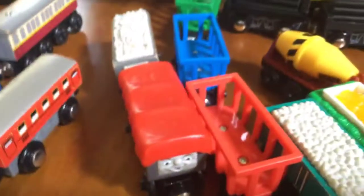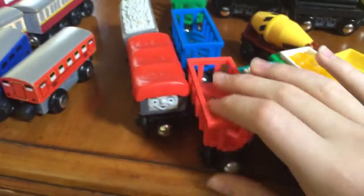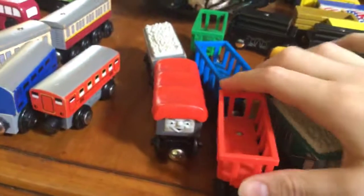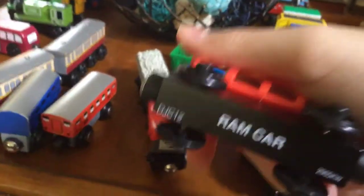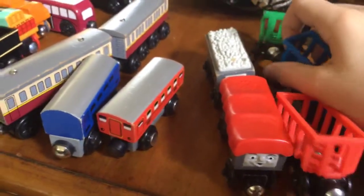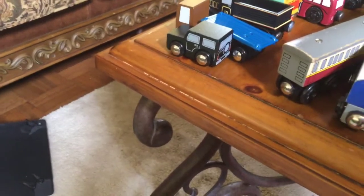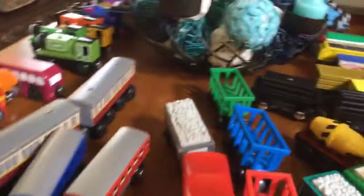I have the old version of the Giggling Trucks. This does not work — I tested to see if it was the batteries and it is not the batteries. I don't know what's wrong. The zoo cars have a feeling on them: the red one is the Ram car, the blue one is the Llama car, and the green one is the Sheep car.